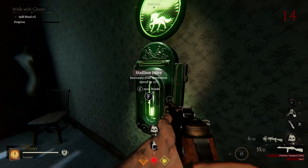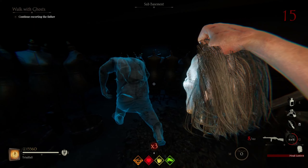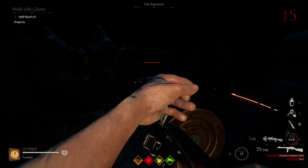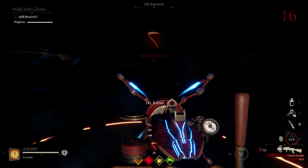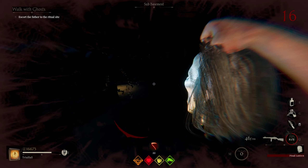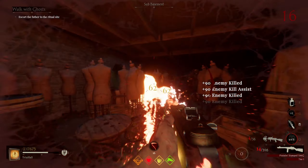Now we're going to head over to the fireplace and interact with this family portrait. We need to defeat the trio basically — so that means Abraham, Isaac, and the Stranger are going to spawn in. We've got to kill them. As long as you have your pack-a-punch weapon, these guys should be fairly easy to take out.